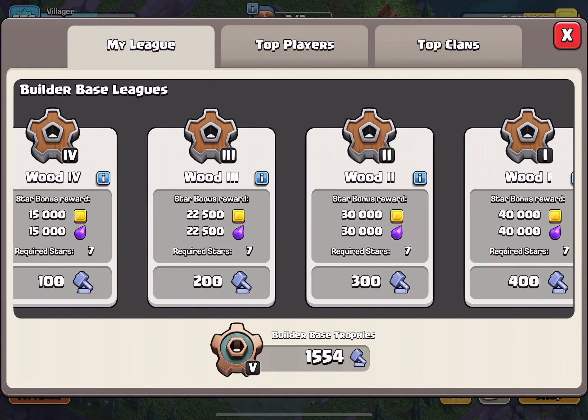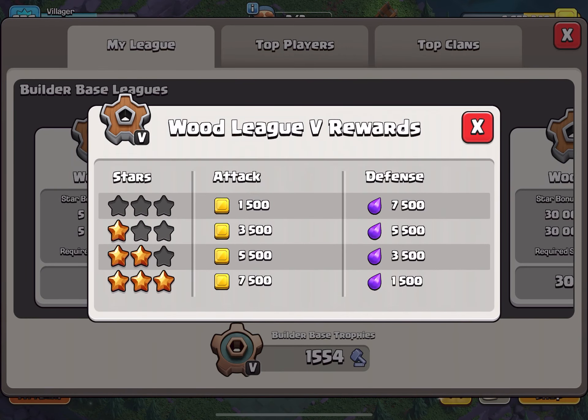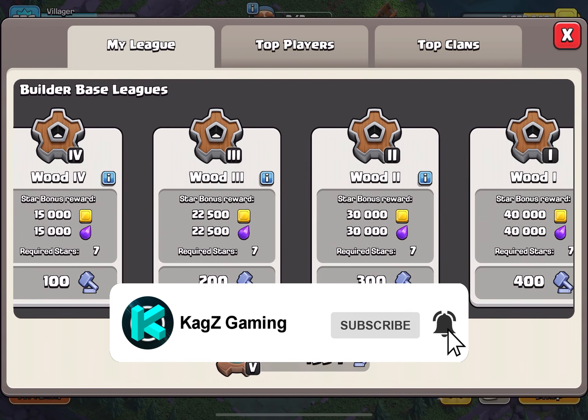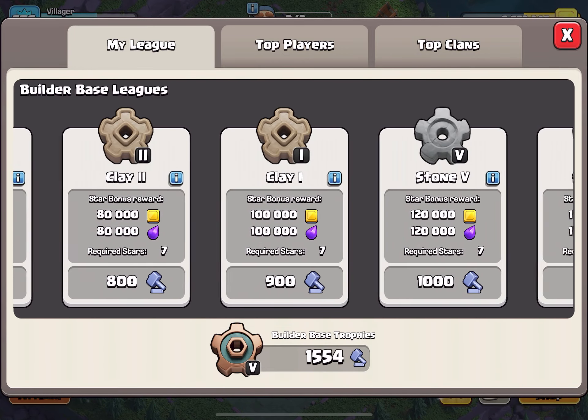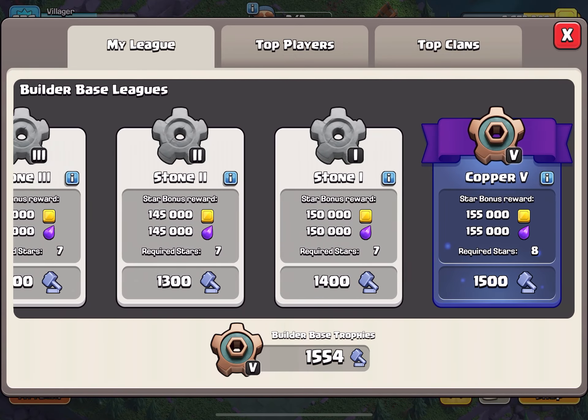Welcome back to sneak peek number two of the Builder Base 2.0 update. In today's sneak peek, we're discussing how Builder Base battles will change, how you will earn Builder Gold and Builder Elixir from attacking and defending respectively, how you'll earn and lose trophies, and finally changes to the win bonus system — bronze stars versus silver stars, and changes to bonus loot in leagues.